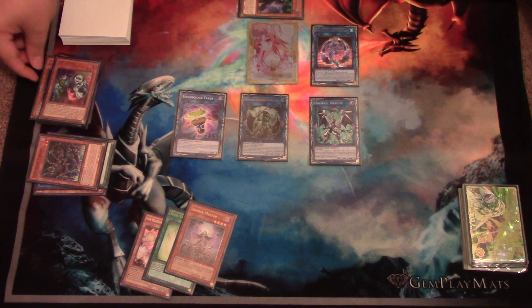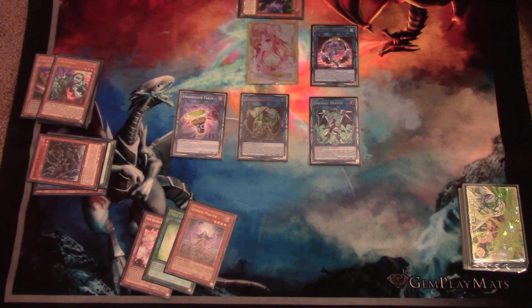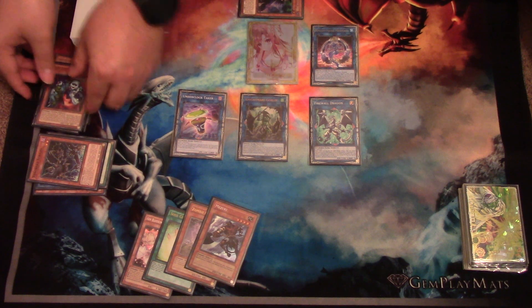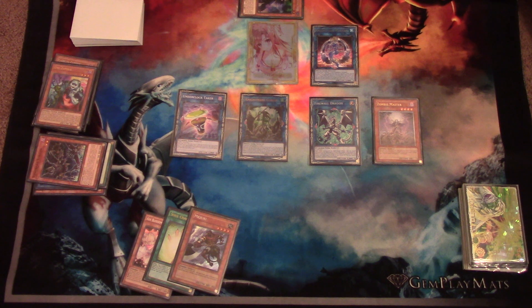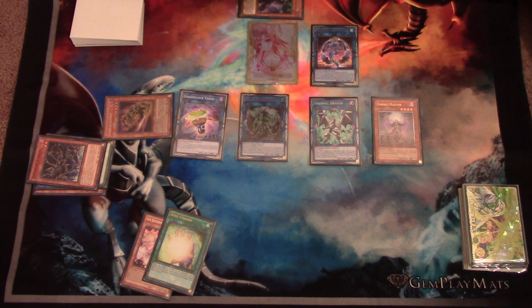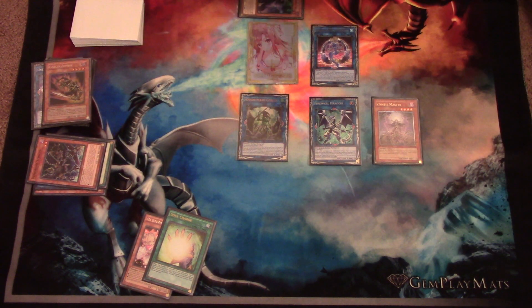Your effect of Firewall will be Chain Link 1 and your Goblin Zombie will be Chain Link 2. So you're going to add a copy of Mizuki. Then resolve your Firewall to Summon a Zombie Master. From here, you'll activate the effect of your Zombie Master again — discard the Mizuki you added and Special Summon Goblin Zombie. Link the Goblin Zombie and the Underclock Taker off, and you are going to make your Trigate Wizard.